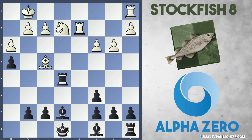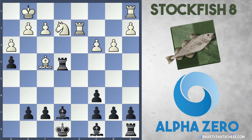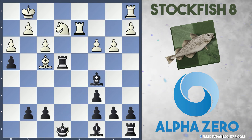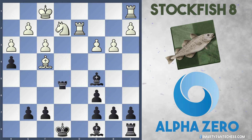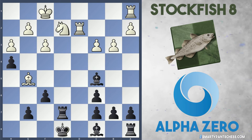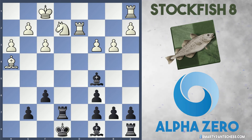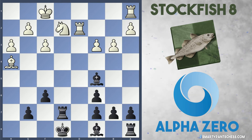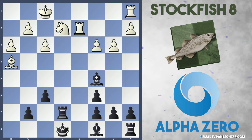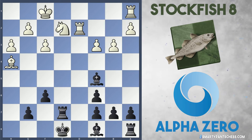If Black now captures on e5, Stockfish could continue with moves like Bishop to f4. After Rook e4, there's f3, Bishop c5 check, King f1, and AlphaZero can play Rook to e7. But then comes Bishop g5, f6, Bishop takes h4, and White has won their pawn back — it's actually quite an even game. Although it's given that Black is slightly better, maybe due to the two bishops, and the king will probably drop into f7.